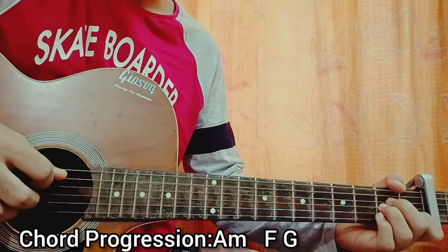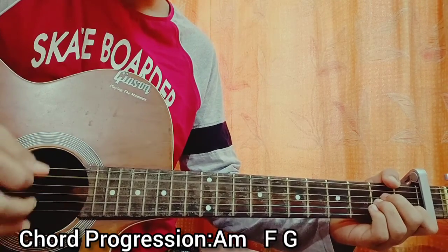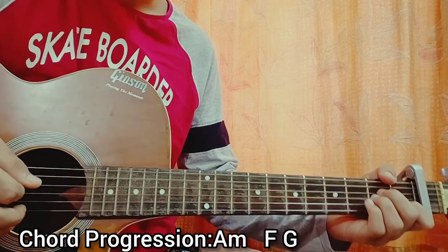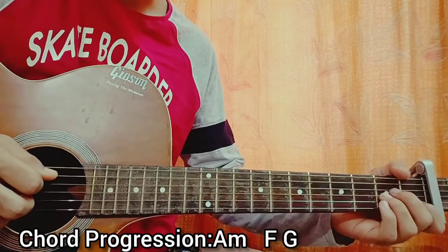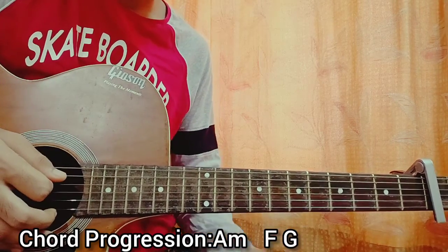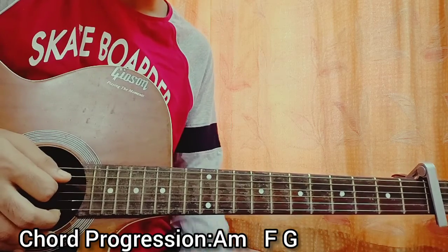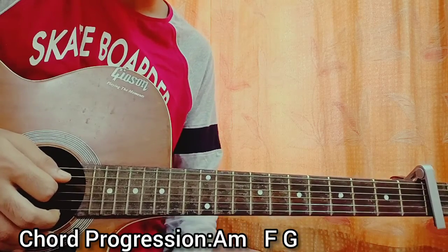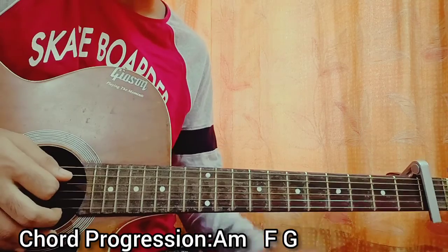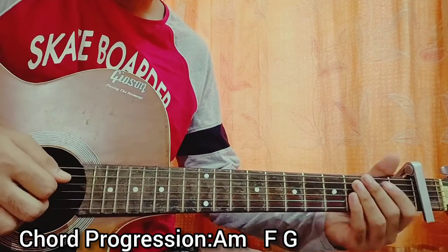I hold the A minor chord, I pick the A string open, and after that I do a strum. It's a bit tricky — I pick the bass note on the A string open, then I do a strum. I mostly strum just the A, D, and G strings. If you hit the B and high E strings, that's okay, but I like to get that flavor by strumming just to the G string.